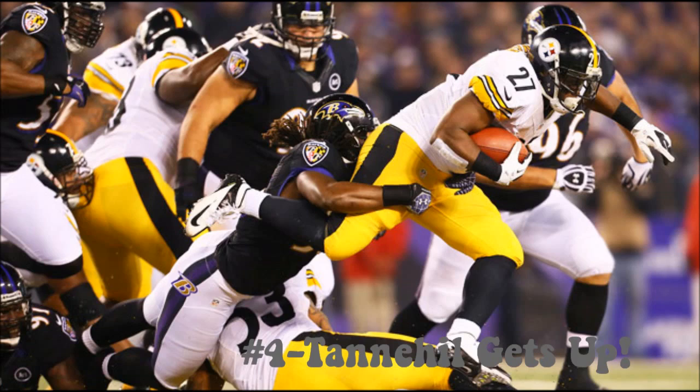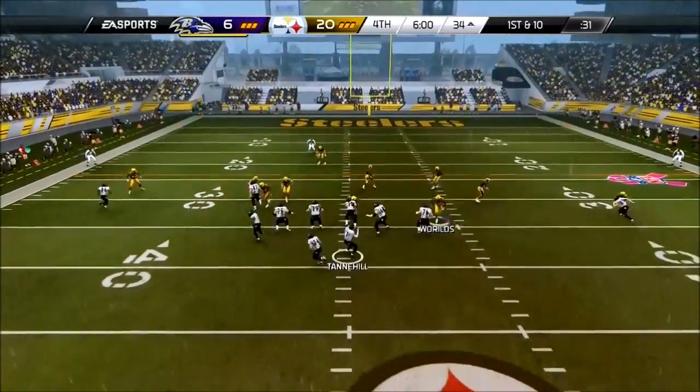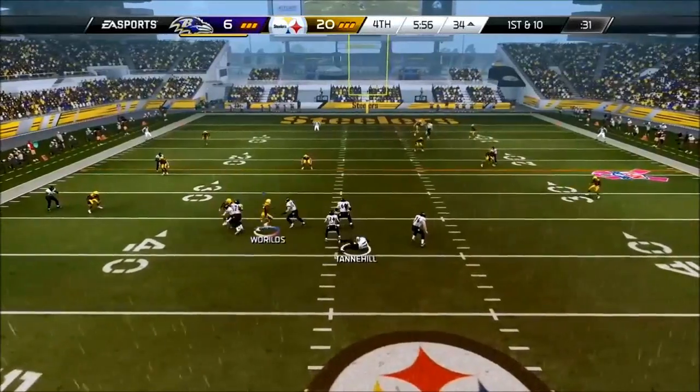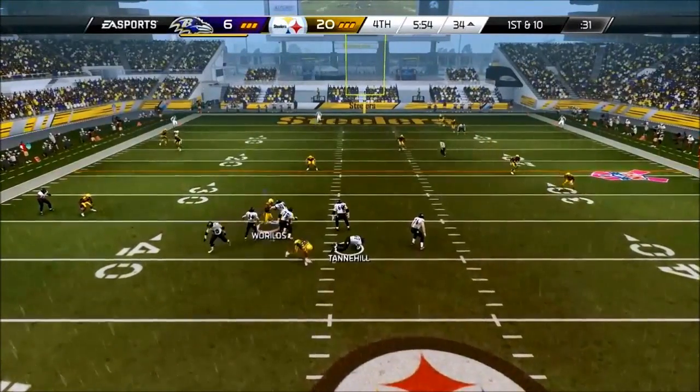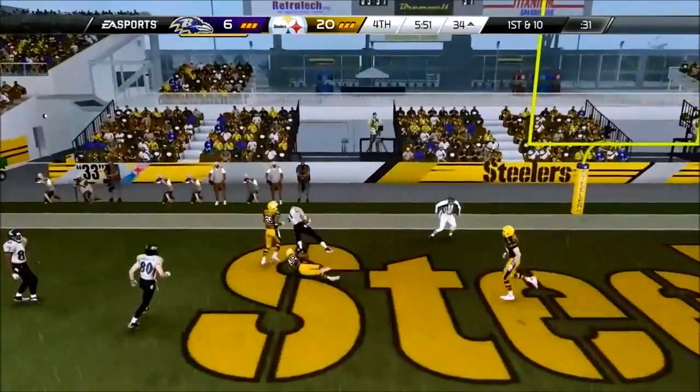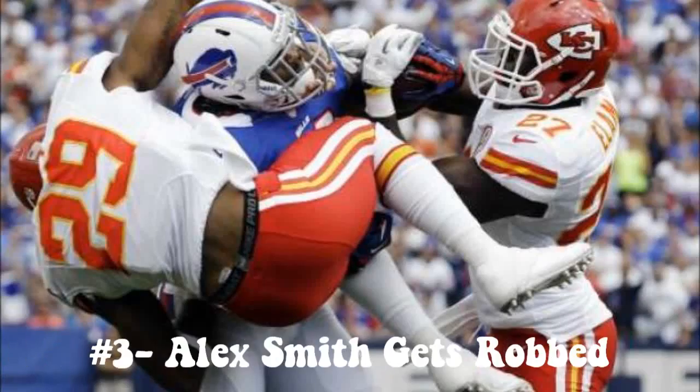Coming in at number 4, we have a Ravens vs. Steelers connected franchise matchup. Ryan Tannehill in the backfield. He's going to find somebody to pass it to. He's going to get sacked — oh wait, he doesn't. And Tannehill gets tripped up by his own line. But what's he going to do? He's going to get back up. Gronkowski downfield — he's going to throw one. Touchdown! What a great play by Tannehill to Gronkowski at number 4.